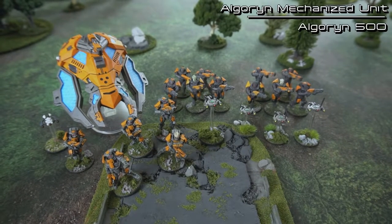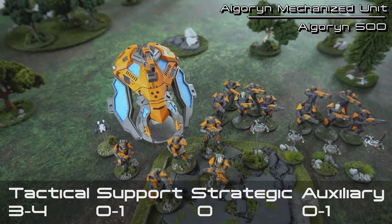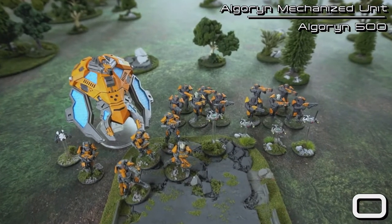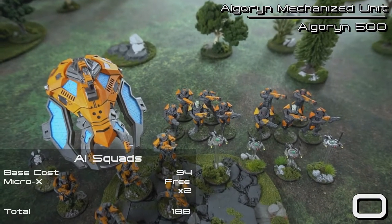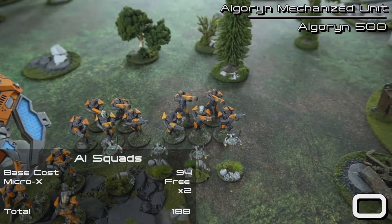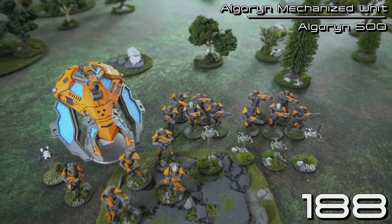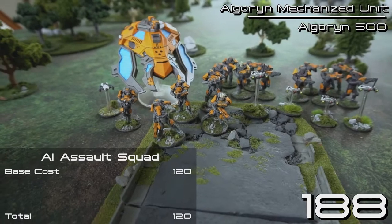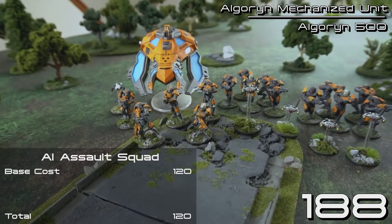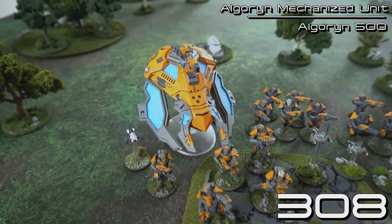Here is my 500-point Algorin scouting force — I'm calling it the 'Algorin Mechanized Units.' In any 500-point scouting force for the Algorin, you have to have three tactical choices but you can have up to four, up to a single support choice, zero strategic, and up to a single auxiliary choice. To fill out my tactical choices I've started with two AI squads — 94 points base — and I've taken the upgrade to have an extra Micro-X Launcher because you'd be crazy not to. The third tactical choice is my brand new, just-finished AI Assault Squad. I love these guys, they're my new favorite models in the entire range and a blast to paint. It's a naked unit at 120 points base with no upgrades.